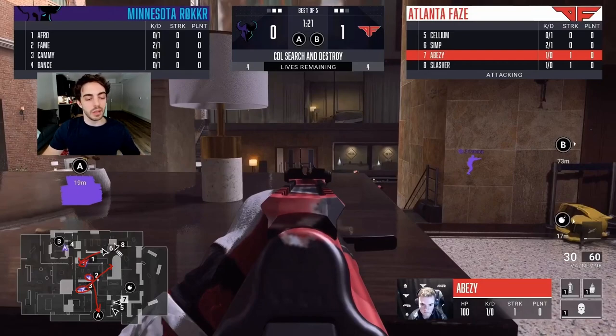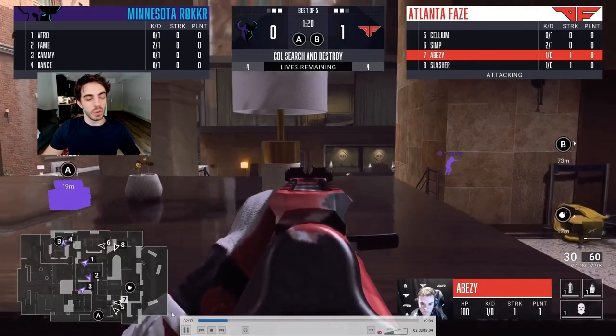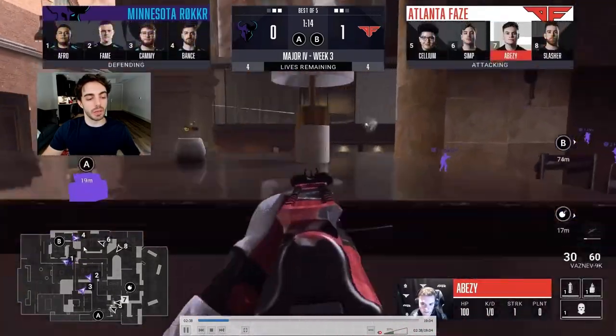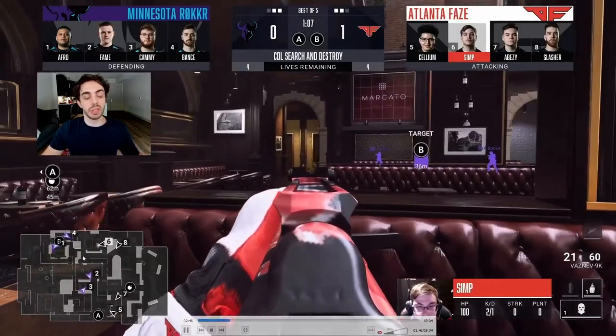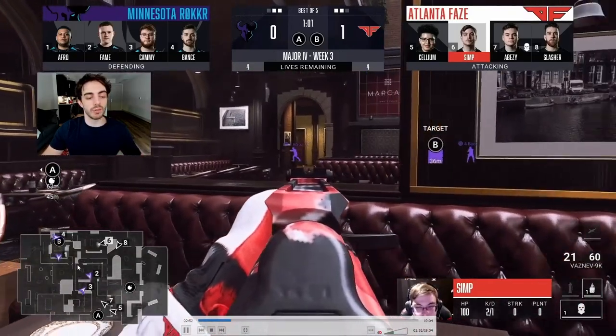FaZe leaves the Bomb at spawn. Whatever they do mid-round, one of the pairings can run back, capture the Bomb, and take it to site. This is a big round for showing coordination and communication. Afro does have B-Con covered but backs off — he probably thinks there's pressure B-side. But that leaves B-Con completely open, which is a huge gap because number two can die for free.